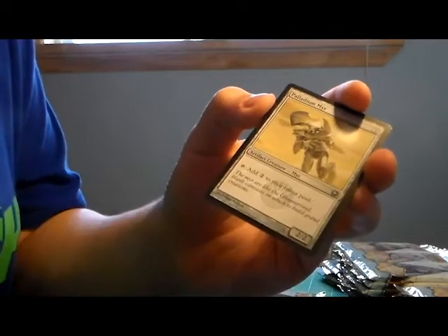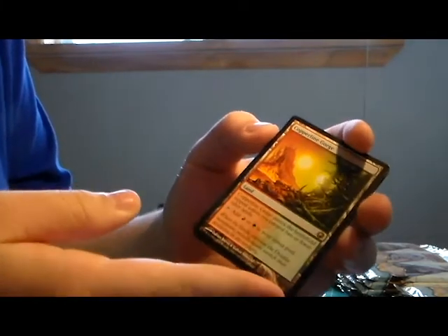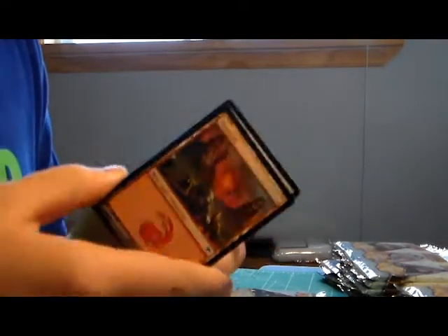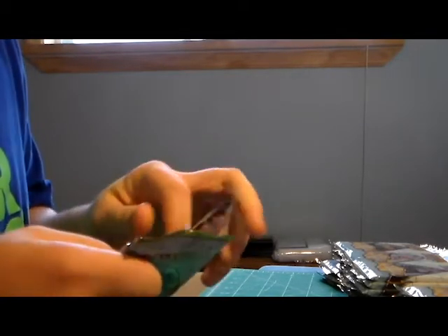Trigon of Thought, Palladium Myr, Gear Grabber, and a Copperline Gorge - quality card, could use that, maybe sell it. And a Mirror token. I may just end up selling most of the stuff or leaving it out for trade for my friends - it really depends on my feeling for it.